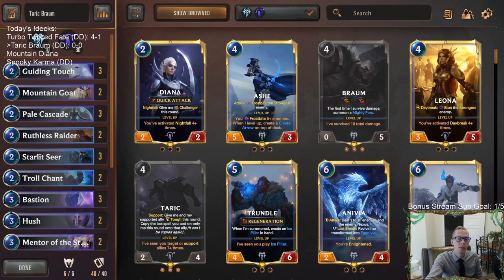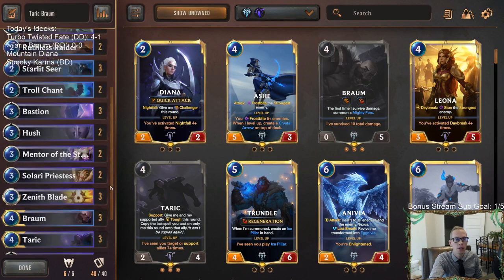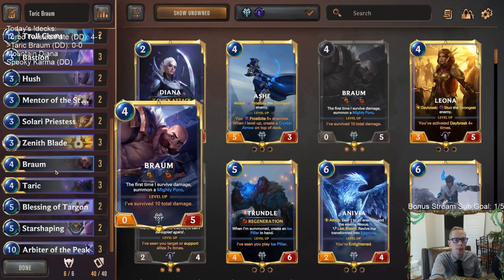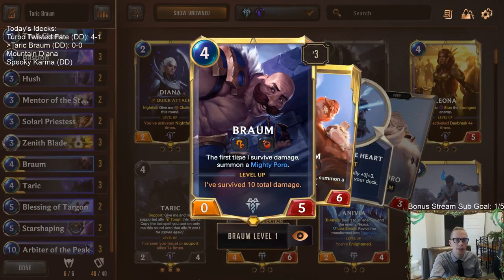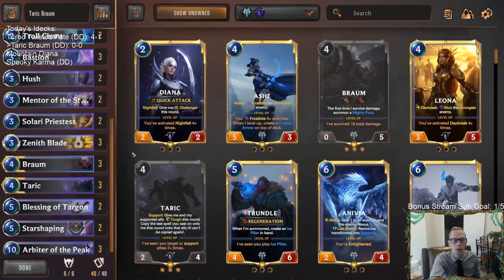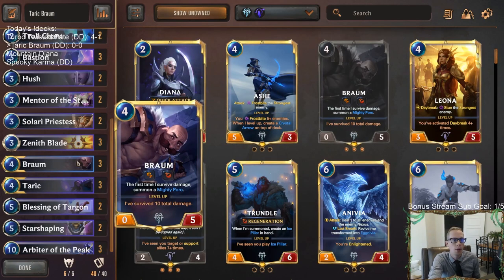Welcome everybody on Twitch chat and YouTube for some Taric-Braum. We've got another donation deck — a Freljord and Targon deck with Taric, buffing up everything. Instead of Trundle like yesterday, we're going with Braum today. Braum's pretty awesome when you get to buff him up because he has Challenger, which is really important against Bastion these days. You buff up the power, challenge stuff, and hopefully survive. Creating Mighty Poros with Overwhelm are also great to buff.